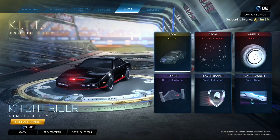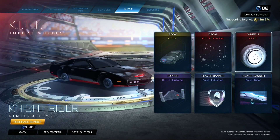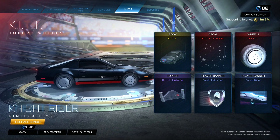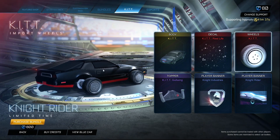It's 800 credits. You get the kit car with the real life decal. You also get these wheels, which don't really look as good as the black ones.